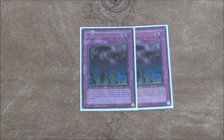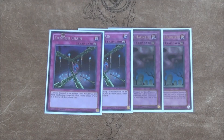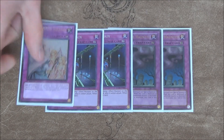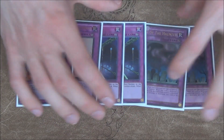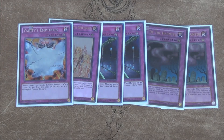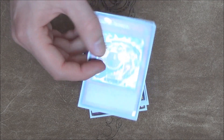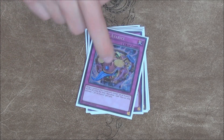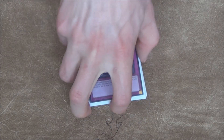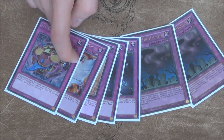Traps: double Call of the Haunted — more nutty stuff, recyclable even with Sephyros as a Phoenix Chain. Warning and Emptiness — these are the only 4 defensive traps. Call of the Haunted is more of a combo card as well. And then I'm actually running one Jar of Avarice, because I've noticed that I'm running out of Vajrayana more than I'd like to. This really helps with recycling the Duxes and Vajranas — I really like Jar of Avarice in Dragonity, I don't know why people aren't running this.